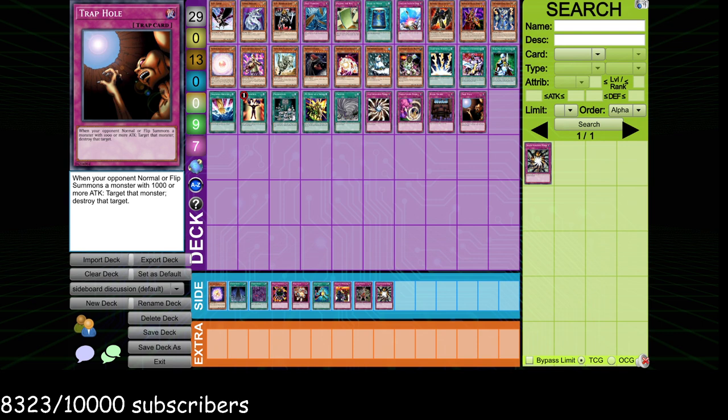Trap Hole: good against Black Wings — you cut their normal summon. It's also great against Fairies because they'll normal summon DD Warrior Lady, you Trap Hole it, and it's not banished so they can't get it back with D-Alk. I found that Trap Hole is actually really good against Fairies and Black Wings. It's also good against Monarchs — you let them resolve the Monarch effect but you get to clear the Monarch on the summon, which is the best time to clear it. I think this card is slept on and has a lot of applications in the meta.